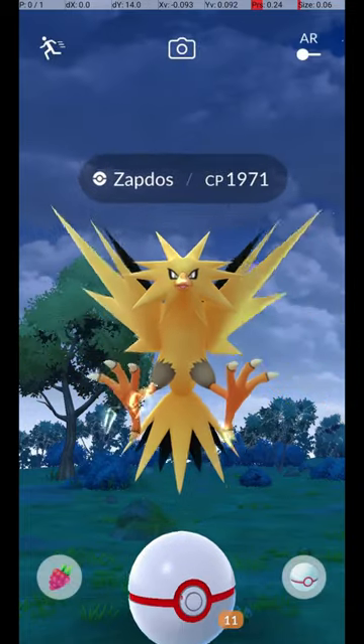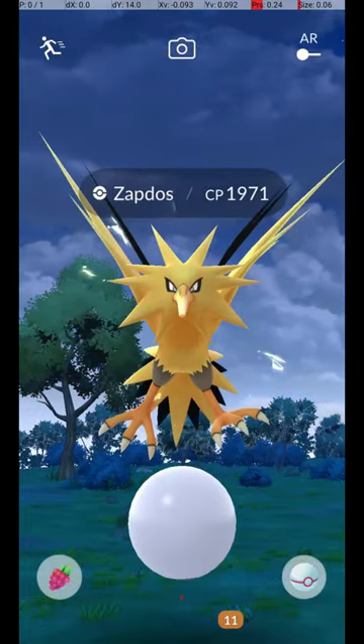Then, wait until the Pokémon attacks. Once it starts its attack animation, you can throw the ball. It has a short attack animation, but can only be hit significantly after the animation is completed.